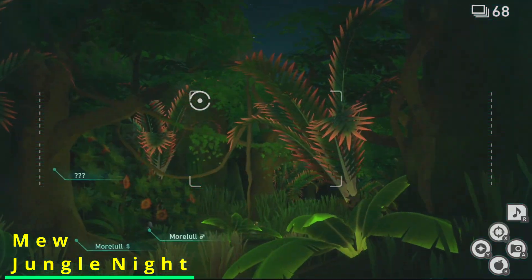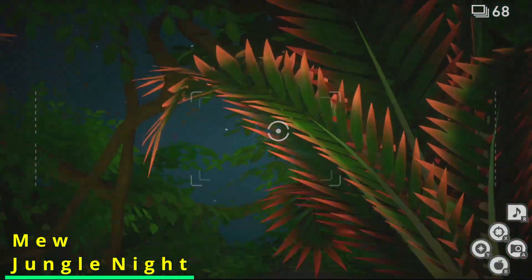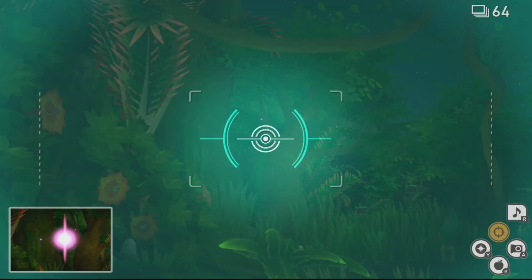The second Mew appearance is right when you get up to the fork in the road between the standard path and the swamp path. You'll see Mew swim around, so it'll be a little bit harder to hit with an apple, but it'll slow down for a moment and then you'll get your second shot in.